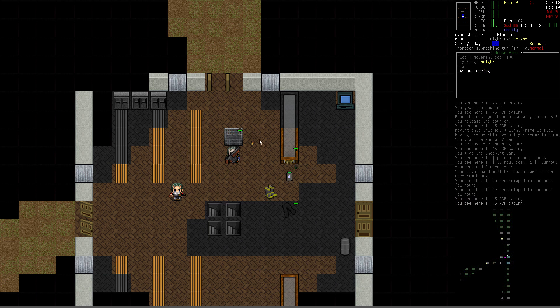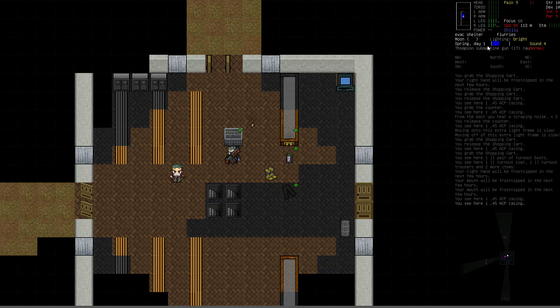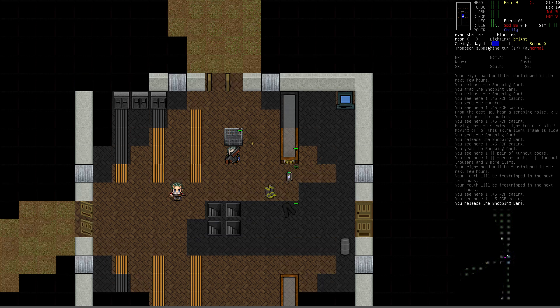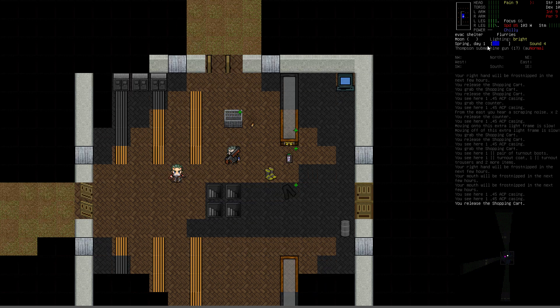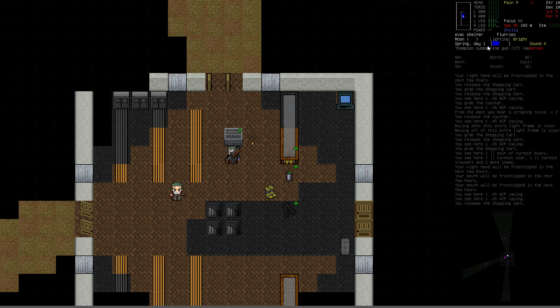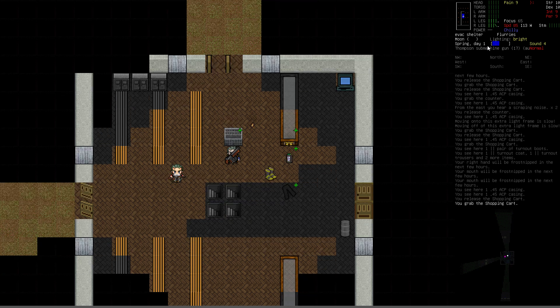A couple of things to note while you're dragging things: you want to be careful to watch for sound and also watch for how many points it's costing you to move. Right now with the cart dragging along behind me it's costing me 113 points to move and it's making sound 4. If I let go of the cart — again just Shift+G — I move at 103 points and sound 4. So it's not adding any sound but it is adding 10 movement points per space when I'm dragging the cart.